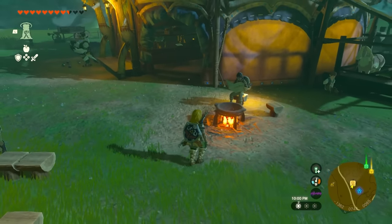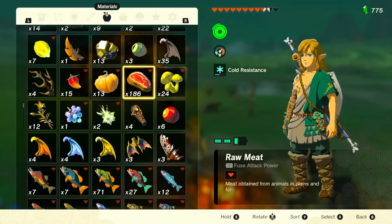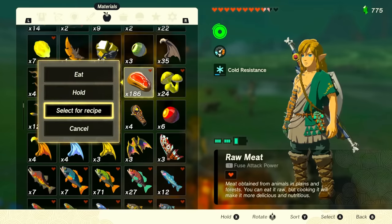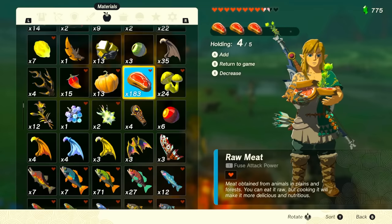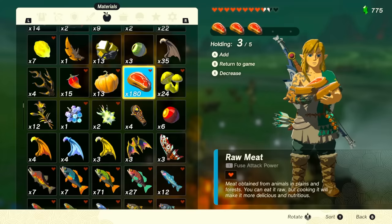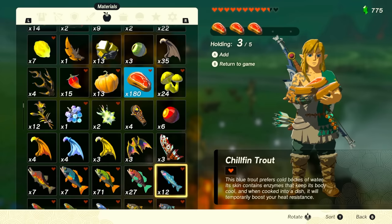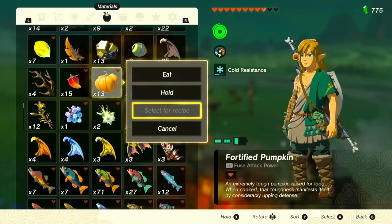This one is game-changing. If you're by a cooking pot and ready to make food, open your plus menu, look at your materials, click on a food item, and select 'select for recipe.' Then click on the exact recipe you want — for example, steamed meat — and all the required food is selected automatically without having to pick each item individually. Recipes only show up for ingredients you've already used in a dish.